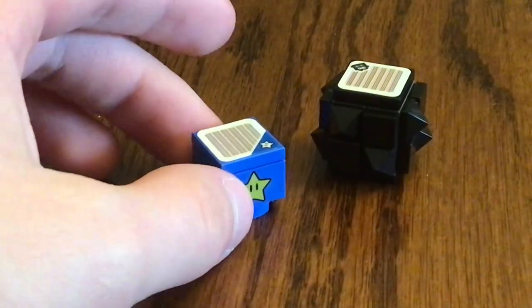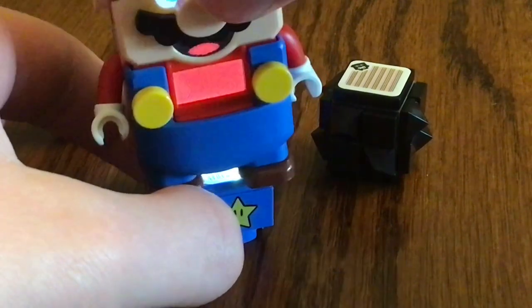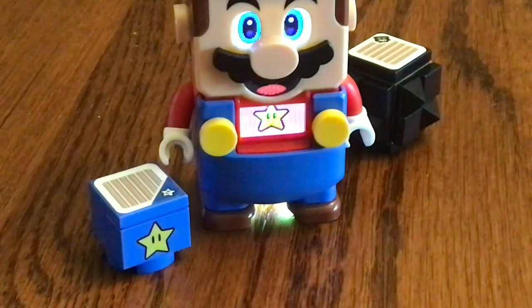To defeat enemies, LEGO Mario can jump on the star block to get invincibility. And to defeat any enemy like Fuzzy, you can probably get some bonus coins out of him.